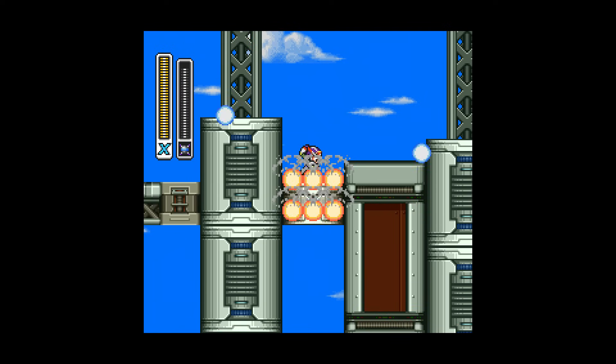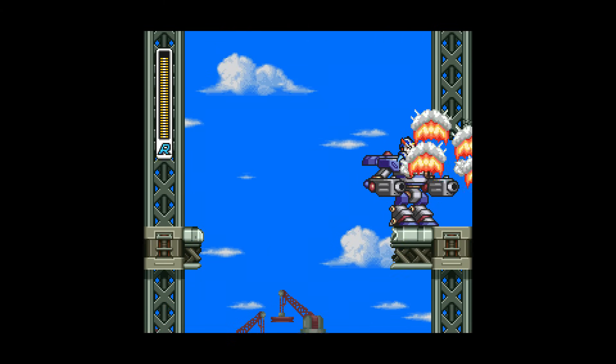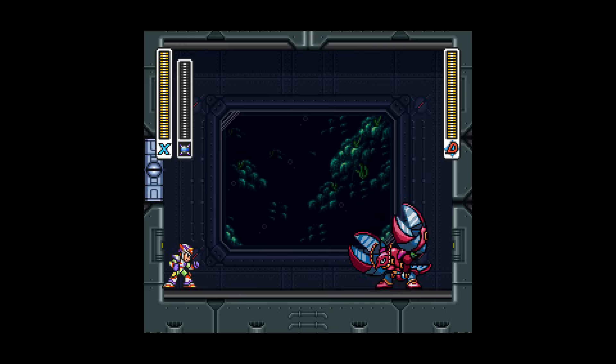You use a charged Triad Thunder right here to get the last Ride Armor, go up to use a Ride Armor, and drop here to use said Ride Armor to blow a hole in the wall that grabs the final Heart Tank, and with that you have all the stages' collectibles in the game. You can also glitch Crawfish's AI like thus.